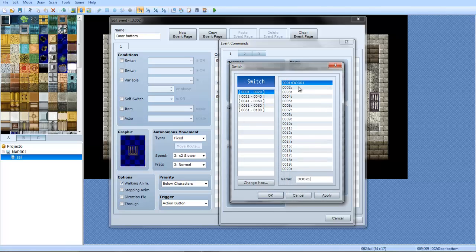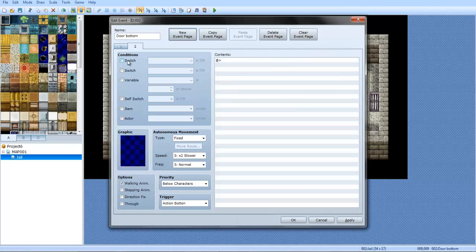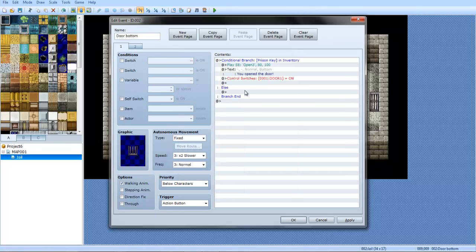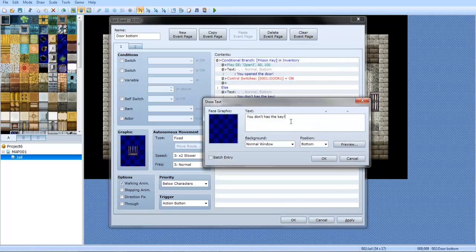Door one. Door two. How many rooms were there — three, four, five? Make sure one is on. Now copy a page, and then click switch — door one is on. In the else branch, say 'you don't have the key.' I should have put a cat smile. Cat smile is cool.